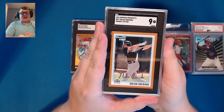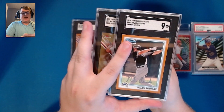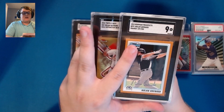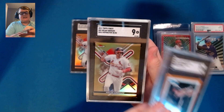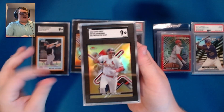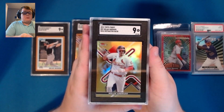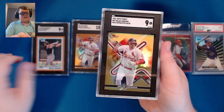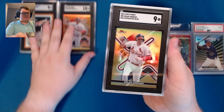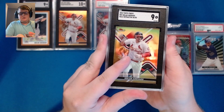Now for the stuff I haven't seen yet. First up is the gold refractor numbered to 50 from Finest, and it is an SGC 9. We were hoping for a little bit better — I think this was one that had a shot at a 10 — but let's see if we can get a couple of tens in the remaining cards.